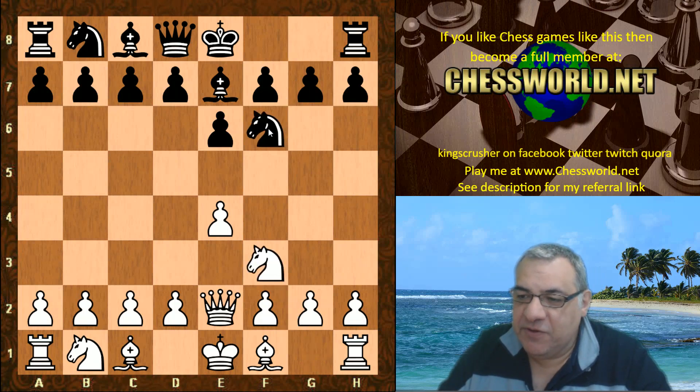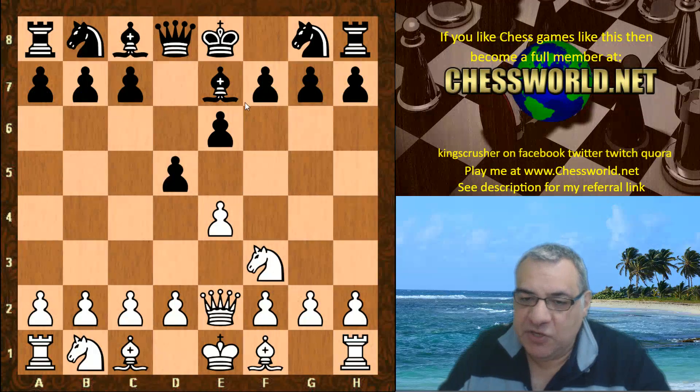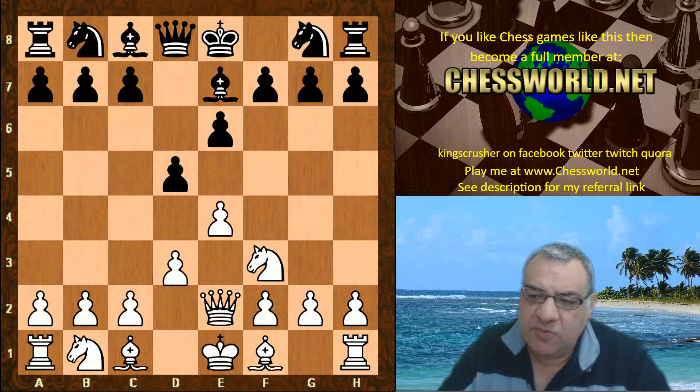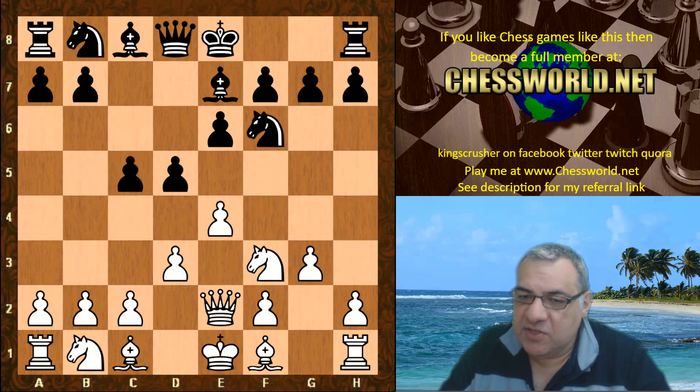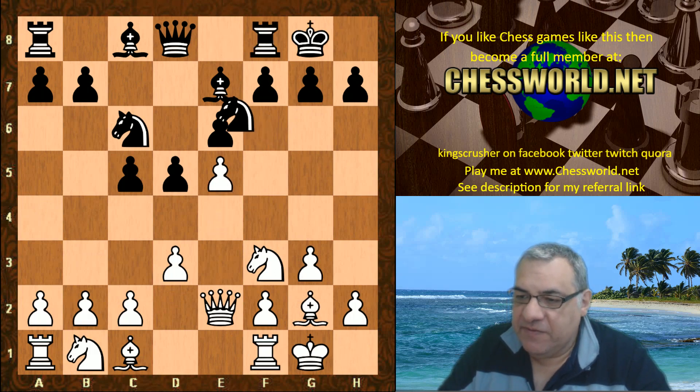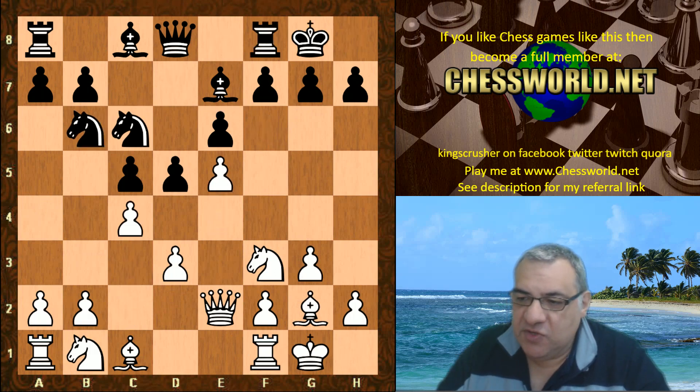Nf6 is quite a provocative move. d5 has been seen before here because the Bishop has basically unpinned, meaning black could take with the e-pawn on exd5. So this makes d5 better. Bishop e7 — the whole point is usually to play d5, and for example after d3, this position looks like a King's Indian Attack transposition, which seems fine for both sides with roughly even chances.